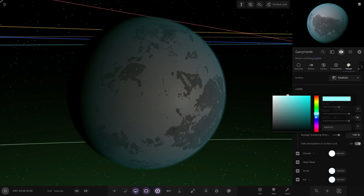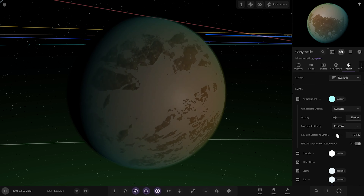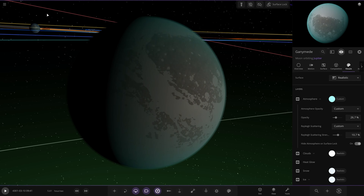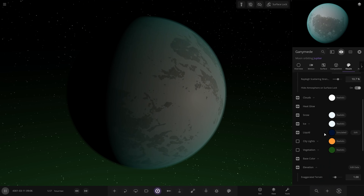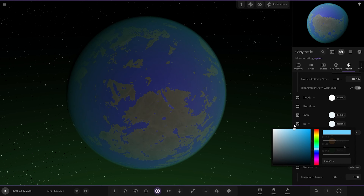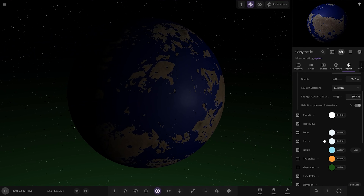Color-wise, we'll go with a nice pale light blue — something like that. Ray light scattering — do we make it two-tone? No, not feeling it, not for Ganymede. We'll put it on 10, a slightly thicker atmosphere for the larger moon — there's a cool view of Jupiter in the background. Looking good. Liquid color — too blue for my liking, so we'll give it a slightly more pale shade of blue. I find the ocean colors very peculiar in how they work.